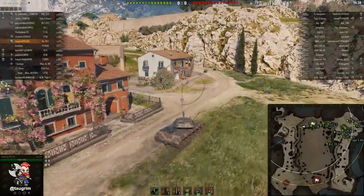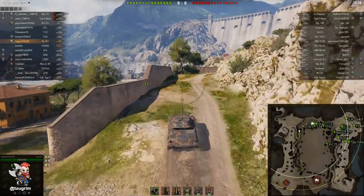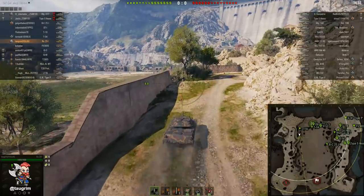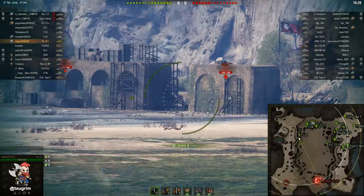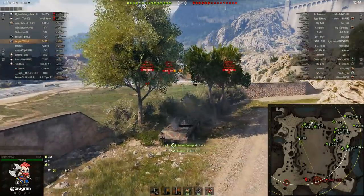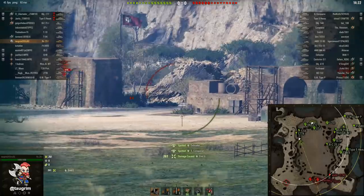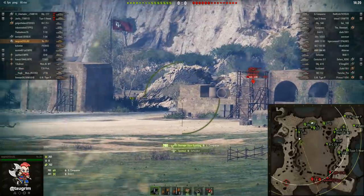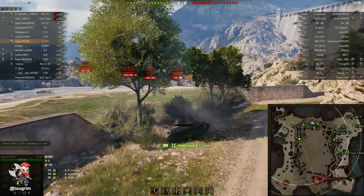I'm really excited to show you this new map — Province. I'll start by pointing out what people dislike about it. The big ground floor field is a huge kill zone and only a complete moron would go down there. Our Bat Chat 25T is on the ground floor. I'm not a big fan of going down there because it can be hard to exit.